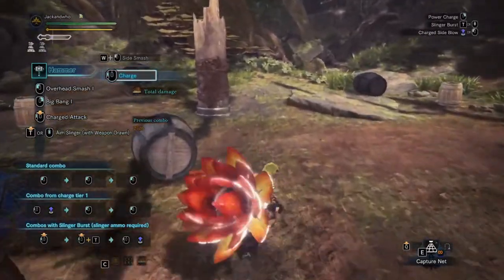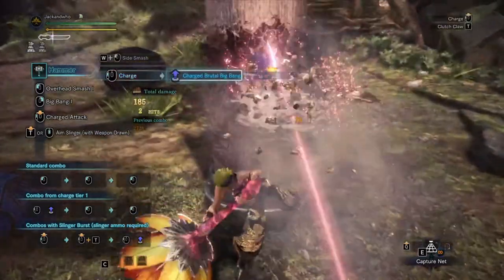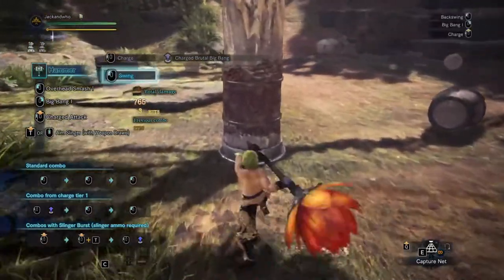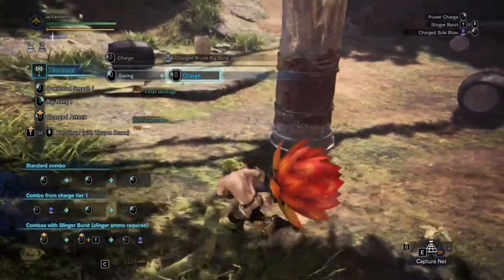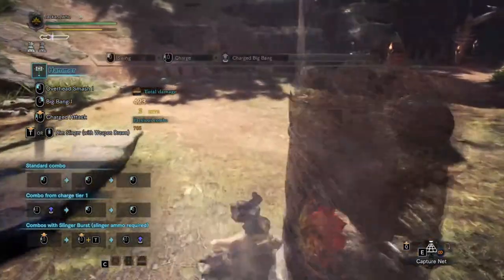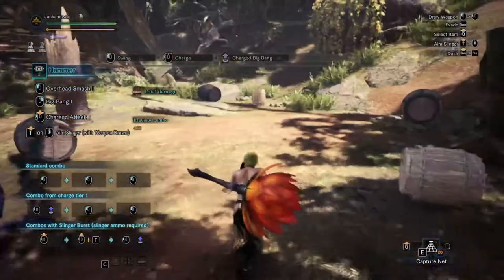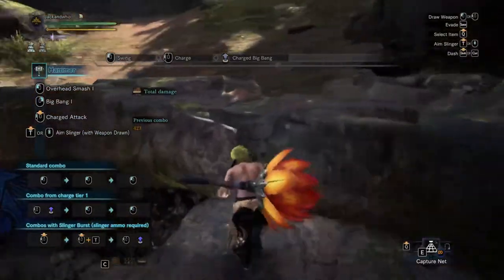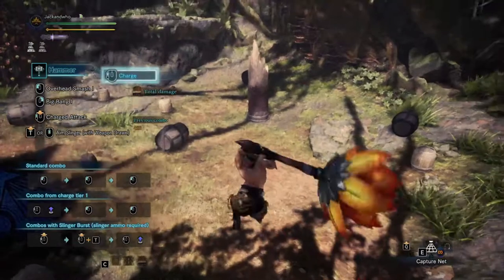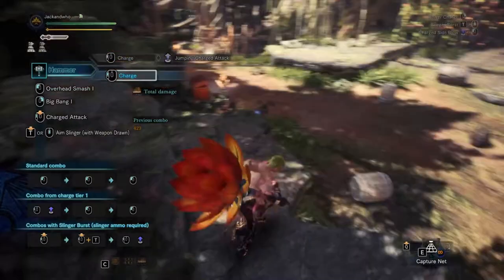There's also the charged Brutal Big Bang, which is when you have your hammer power charged and you do the third-charge attack and release. If you don't charge it to the third level, the attack looks different and weaker. Power charging the hammer makes your attacks go from normal to brutal. That's basically everything you need for hammer — the main attacks are the spinning bludgeon, Big Bang, ledge attacks, and the charged Brutal Big Bang.